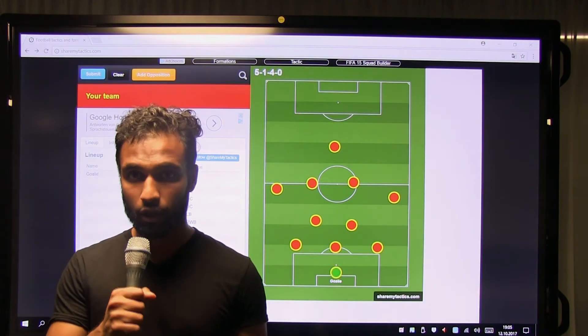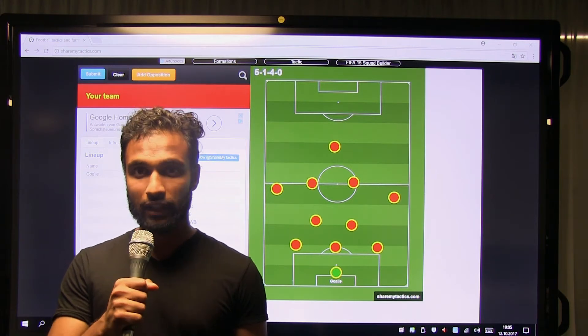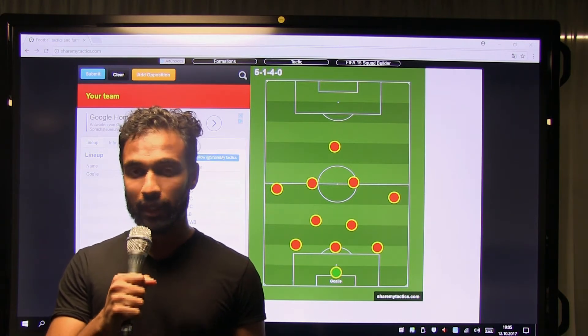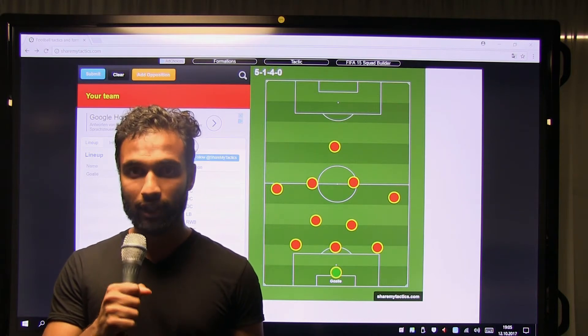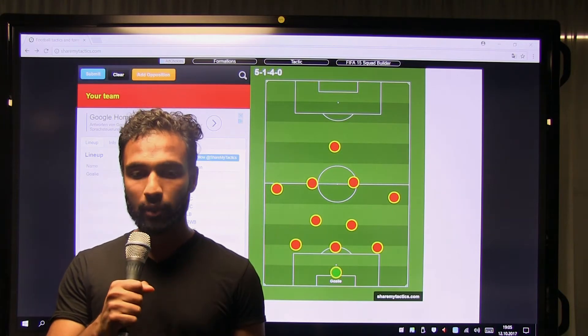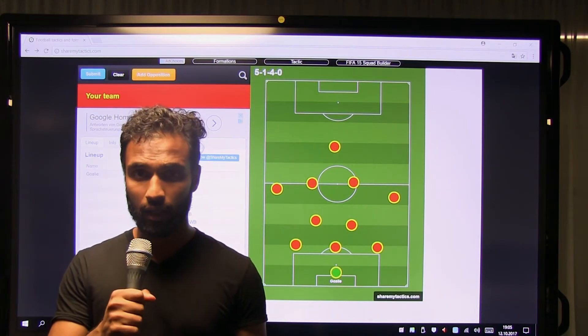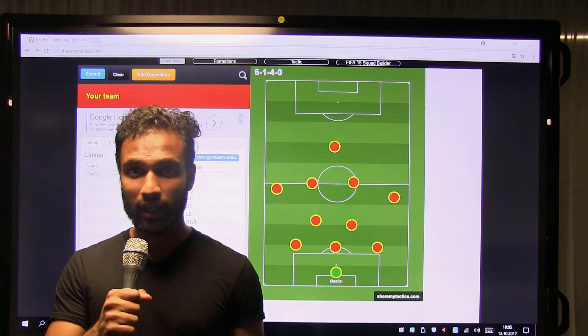Pep Guardiola and Antonio Conte in the Premier League have used this formation to very good effect. Chelsea's title-winning season, they played with the same formation — a pragmatic style which is solid at the back and gives the forward players much freedom to attack. Pep Guardiola uses it in a slightly different way, playing attacking football, short passes, creating and dominating the midfield.